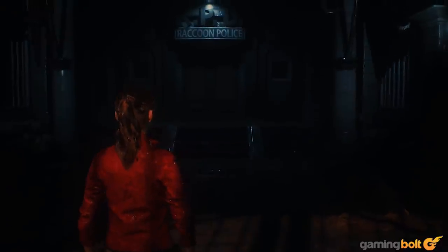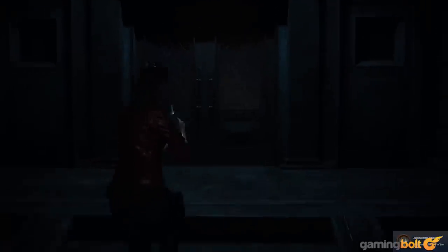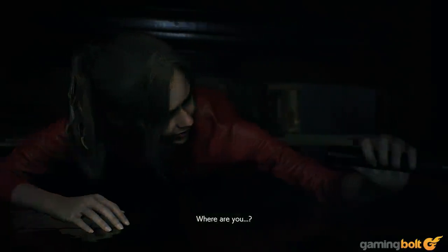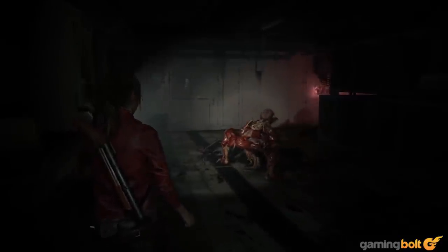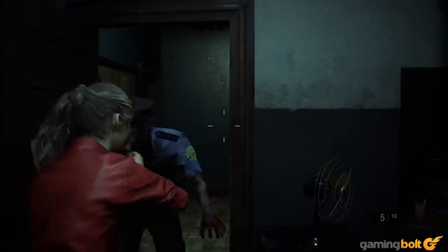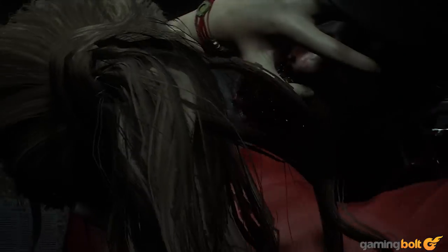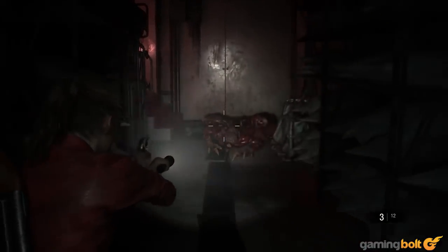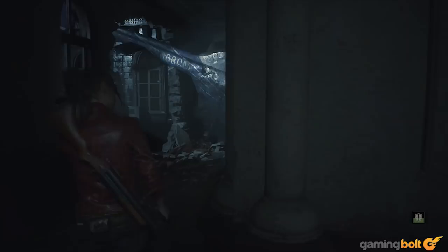The developer knows when to show restraint and when to let loose, and understands the profound impact of not playing their hand too early — of keeping things understated when they need to be. Which is a funny thing to say for a studio that also made Resident Evil 6, but we'll let bygones be bygones. Resident Evil 2 doesn't bombard you with entire hordes of zombies; the iconic lickers are used sparingly and effectively; there aren't enemies in every single room, and every so often you come across a new type of enemy that changes the way you approach combat — or if you even approach it.